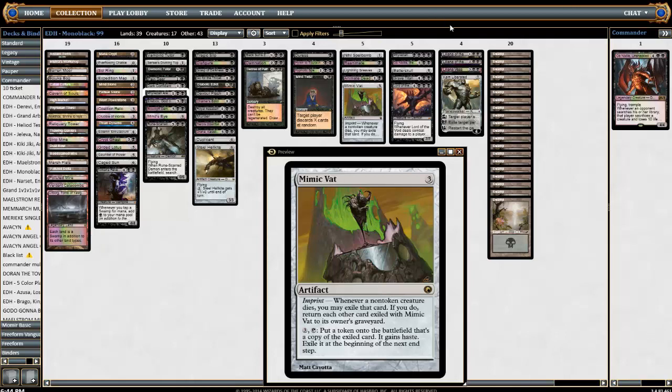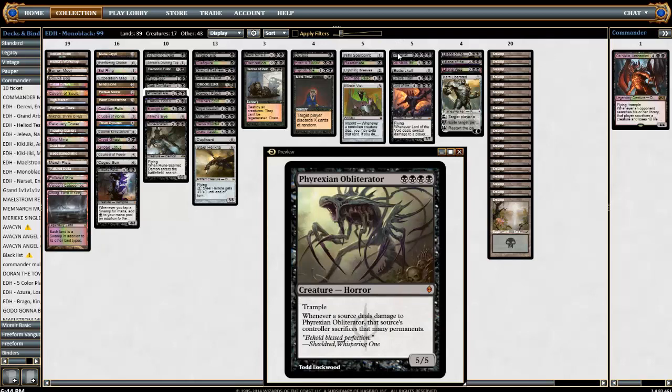Here's kind of the beef of the deck — the creatures that just kill you. Phyrexian Obliterator — oh man. This card is great. I was playing against a Sliver deck and he had a Provoke Sliver or something and forced Phyrexian Obliterator to block his sliver — he was not too happy about that. Phyrexian Obliterator is pretty great. It's a five-five with trample and your opponents really don't want to block it. I think that's part of the reason I got him — but he also helps with your devotion, which is good.